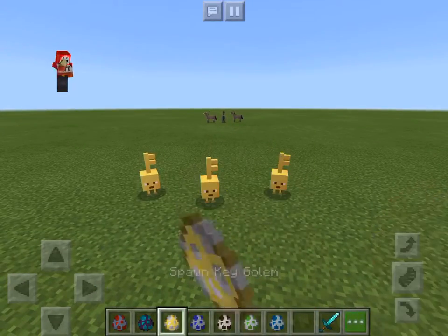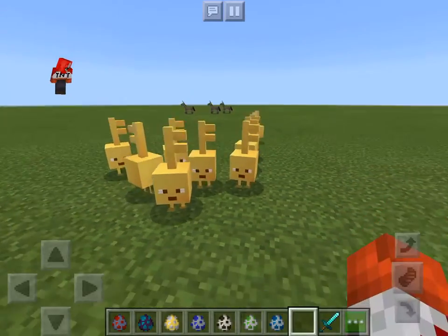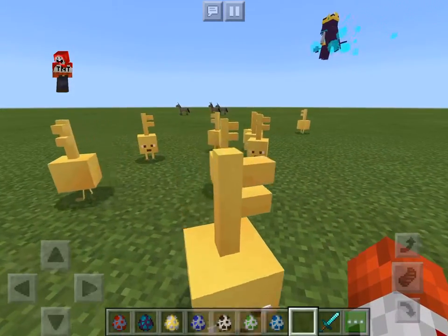Now we got the Key Golem. It is a mob that's shaped like a key that is alive and can move.